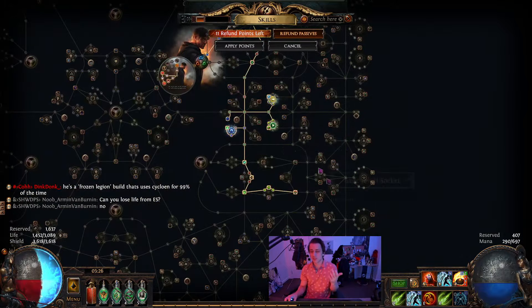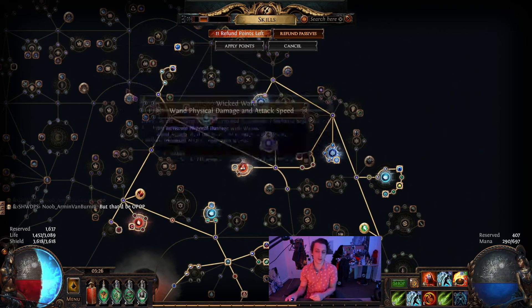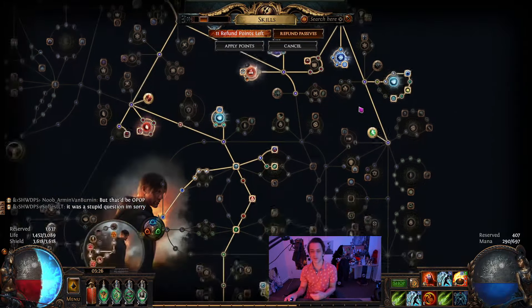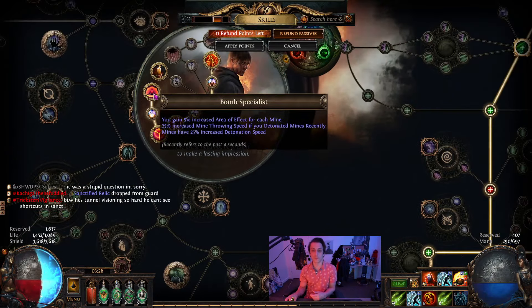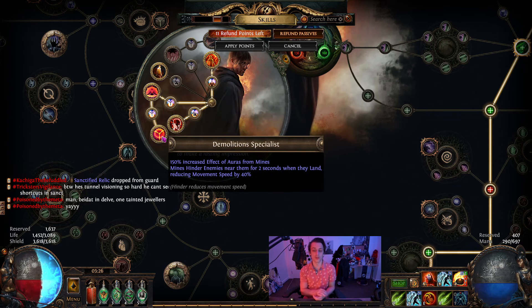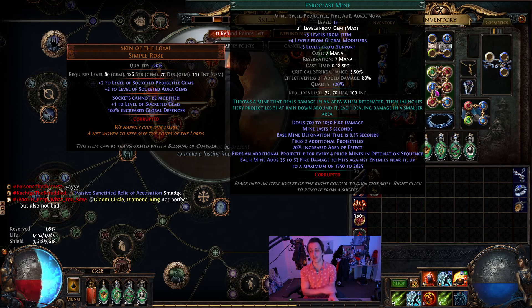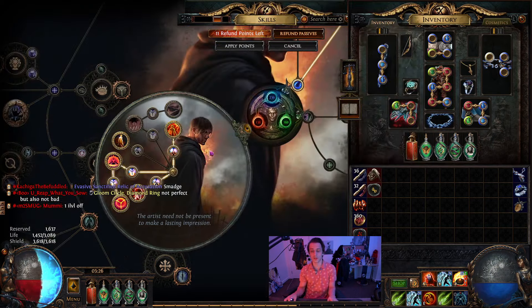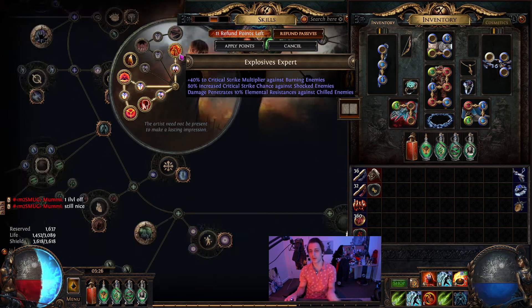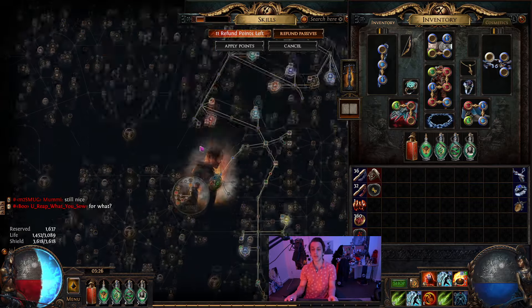The passive tree is just getting some suppress, movement speed, and aura nodes — pretty generic. Using some of the mine nodes, ghost shrouds, nothing too specific. The important part for a mine build, especially using an actual mine like Pyroclast Mine, is Bomb Specialist into Demolition Specialist — that gives you a lot of extra damage. The effect of auras portion applies a bunch of damage to hits against enemies near each mine, and that scales pretty high with gem levels. I grabbed all three of those nodes, though the damage one is a bit of a luxury. You can just buy Forbidden Flesh for whichever one is cheapest — I bought the Pyromaniac combo since they were cheapest.